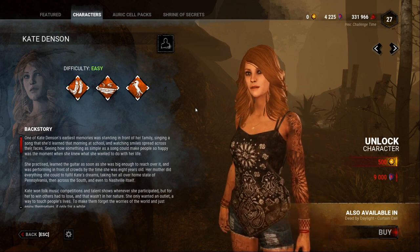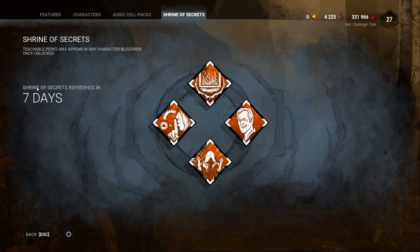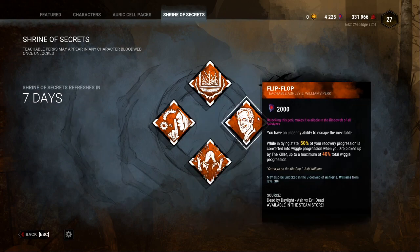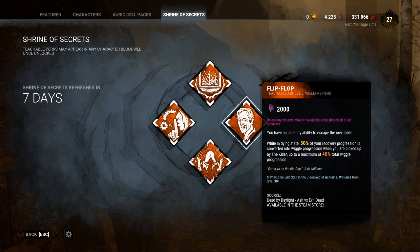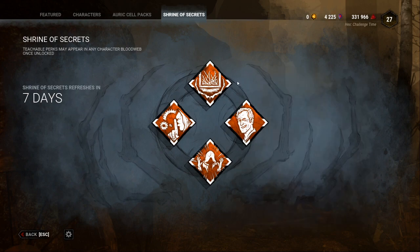Another really good thing is the Shrine of Secrets. The Shrine of Secrets resets every 7 days — every single Tuesday, US time. It will always have 2 survivor perks and 2 killer perks. All of these cost 2,000 Iridescent Shards. Basically you can use this currency to buy an individual perk so you can use it as a teachable without having to unlock that particular character. Big ones people use include Claudette's Self-Care, Nancy's Inner Strength, Leatherface's Barbecue and Chili, or Spirit's Rancor.